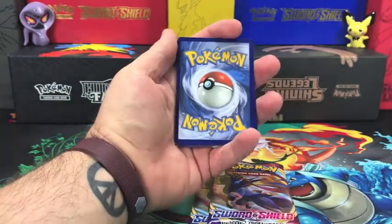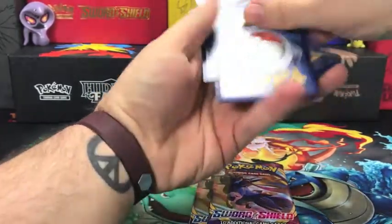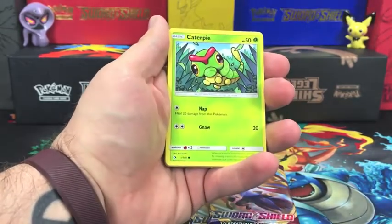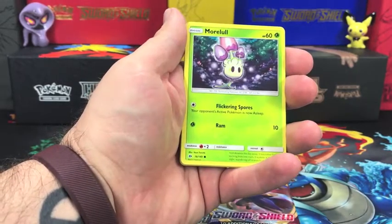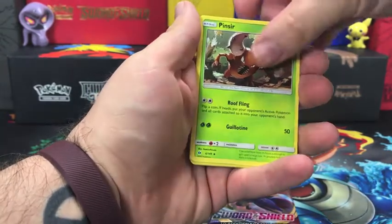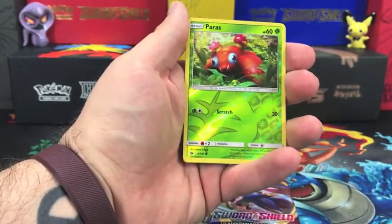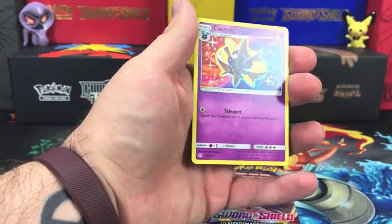Let's start the opening with the Sun and Moon base set. We have Sandy Ghast, Caterpie, Skarmory, Morlul, a Darkness energy, Pincer, Repel, Golbat. The reverse holo is a Paras, and our rare goes to Cosmeon — a regular rare.